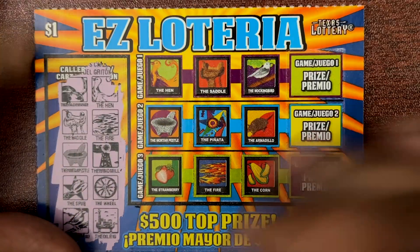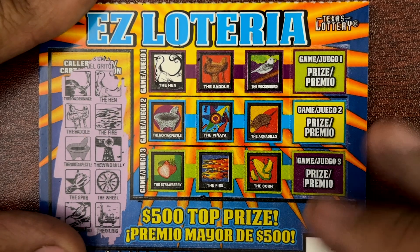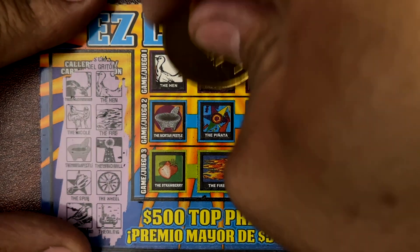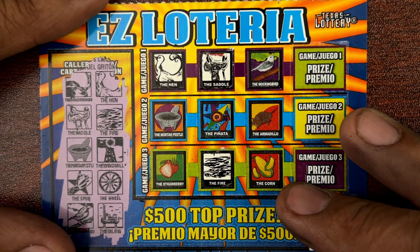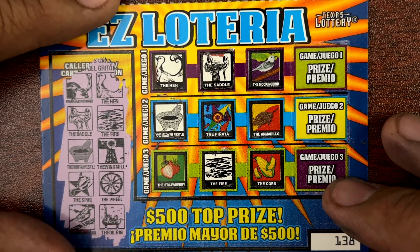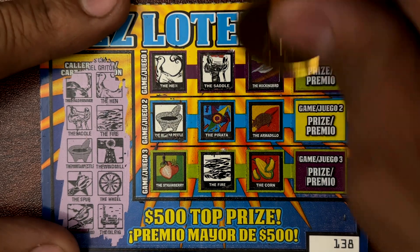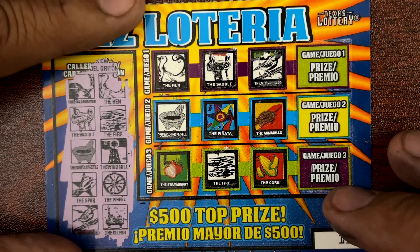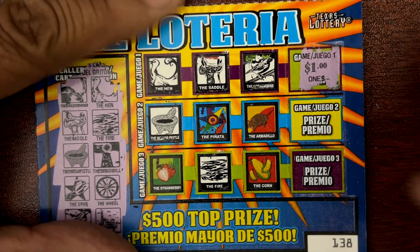Here's 138. If you're new to the channel, guys, welcome — it's an honor to have you on the channel. All right, roadrunner and hen. Saddle and fire. More peso and windmill. Spur. Wheel. Mockingbird — but not oil rig. We got a single match on top! What do we have? We got a dollar!